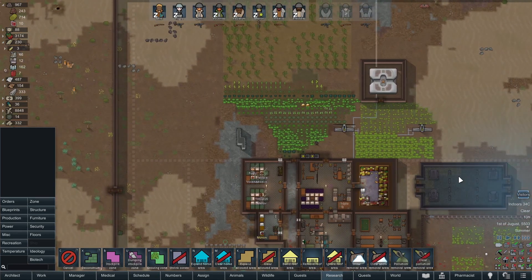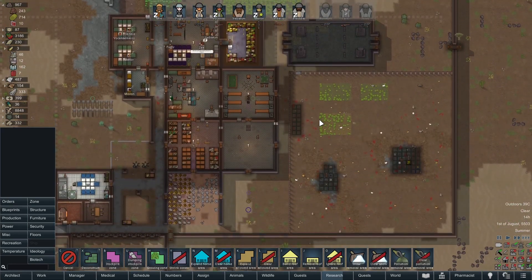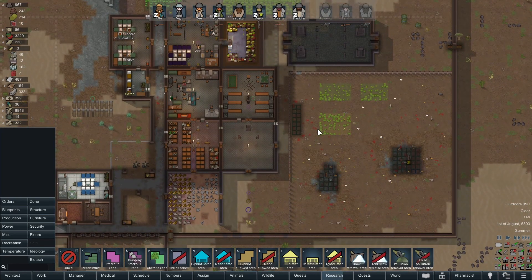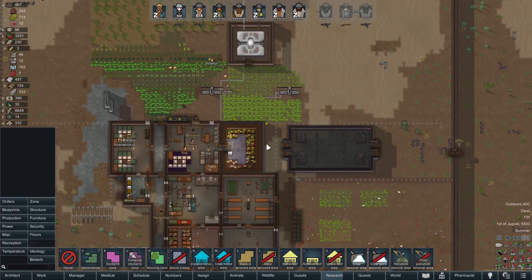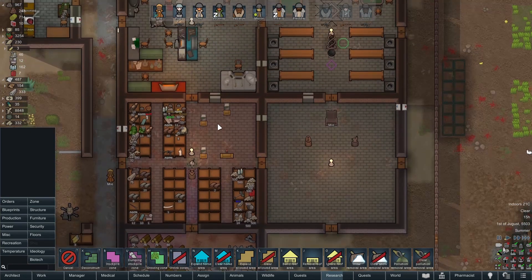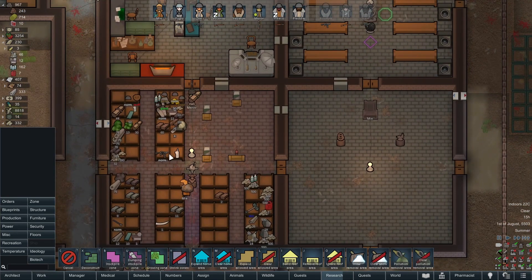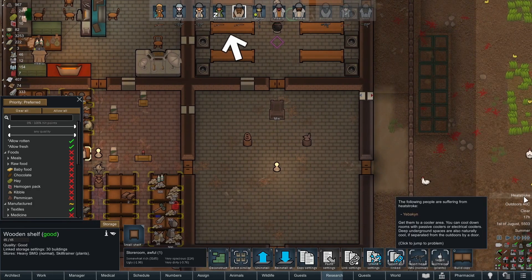They're travelling on the map. We've got some visitors. That's a lot clearer — why are you not equipping this SMG? Suddenly got heat stroke.